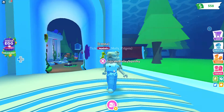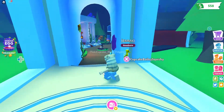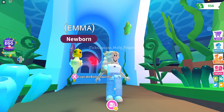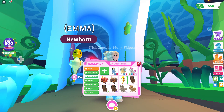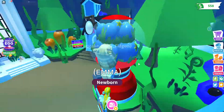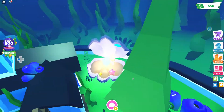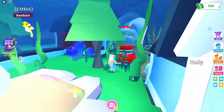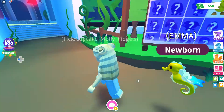Hey guys, today I am playing Adopt Me. I literally just went in and teleported to the ocean area, and I don't know how I have a seahorse. I'm kind of confused because I didn't join to get one — I just joined today. Maybe my friend traded it to me on my account. I don't know, but this thing is cool. I've just been exploring and I said, how about we film this, because I think I'm a little late for the update.